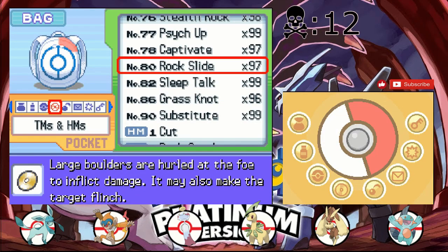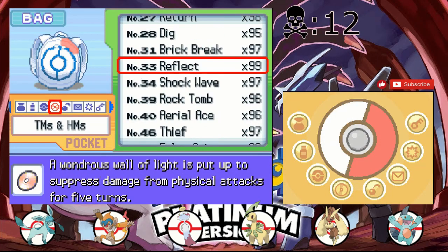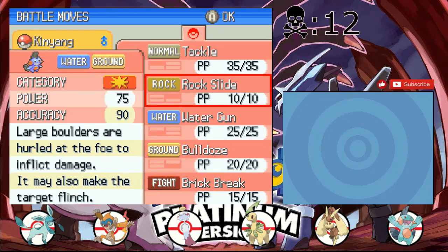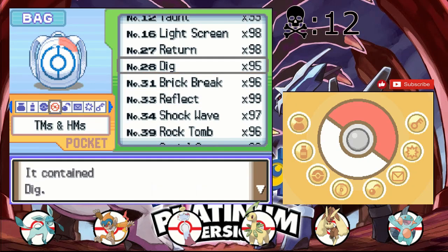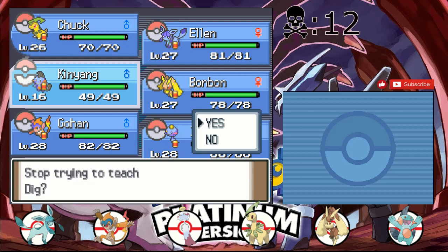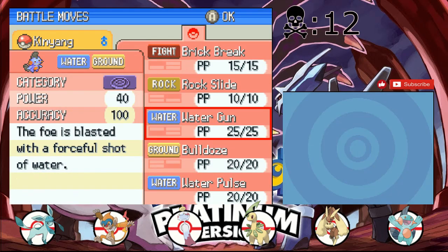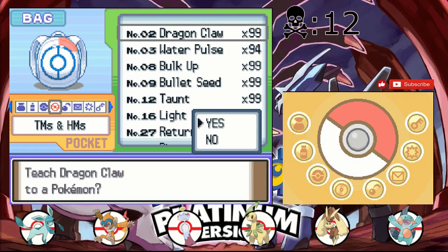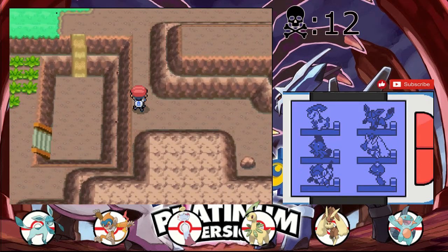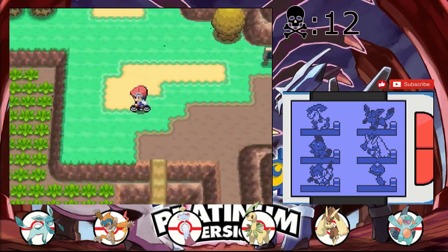I need to check what TMs Garchomp can learn anyway. Rock Slide is much better than Rock Tomb, especially since we don't have a rock type on the team anymore. It can learn Brick Break, and we also have Dig - but I'd rather keep Bulldoze since it can dish out damage much quicker. I will teach Water Pulse instead of Water Gun for obvious reasons. Okay, we're finally moving on to Route 206.